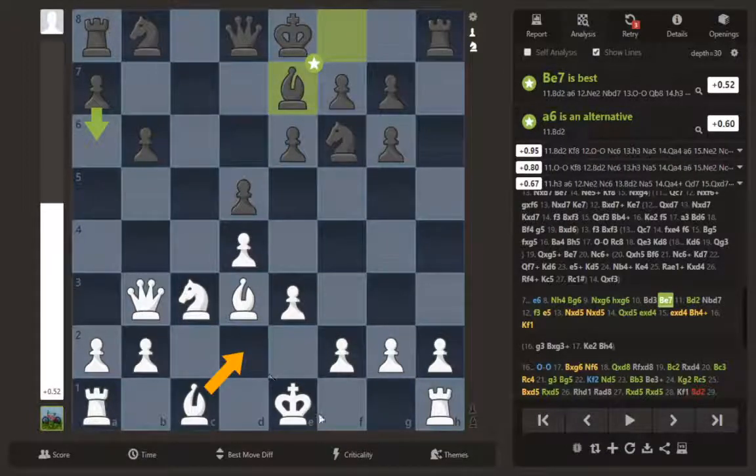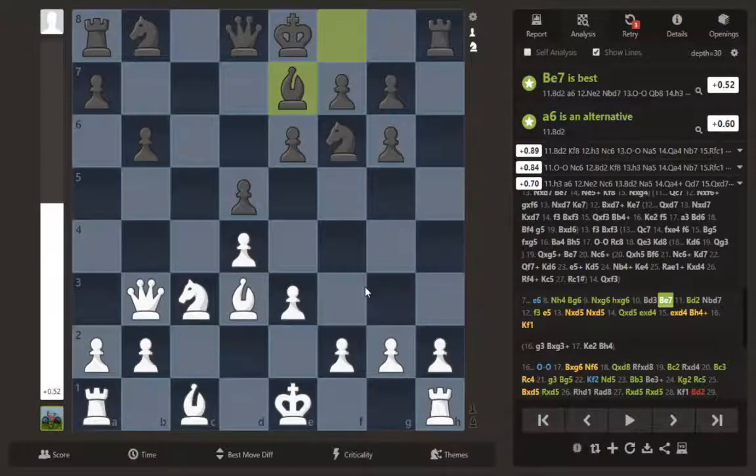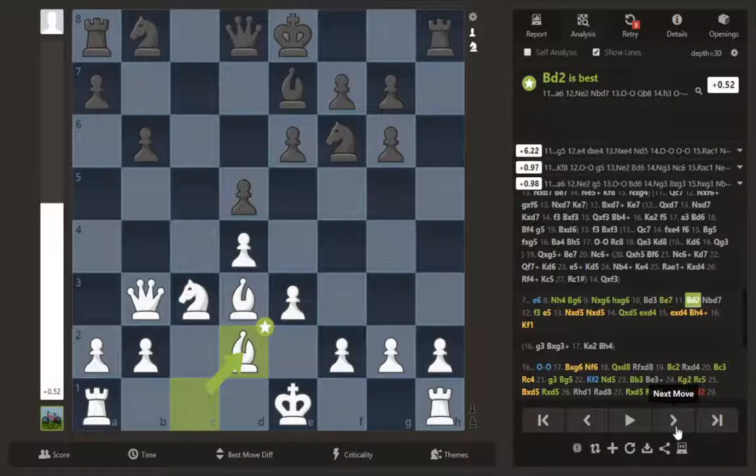I played bishop d2 — it looks like an odd move, but I wasn't keen on castling because I didn't want that pressure to be so offensive against me. Maybe I want to go queenside, and he really doesn't have that many pawns there. Also he doesn't want to go kingside because I would sacrifice the rook, so bishop d2.